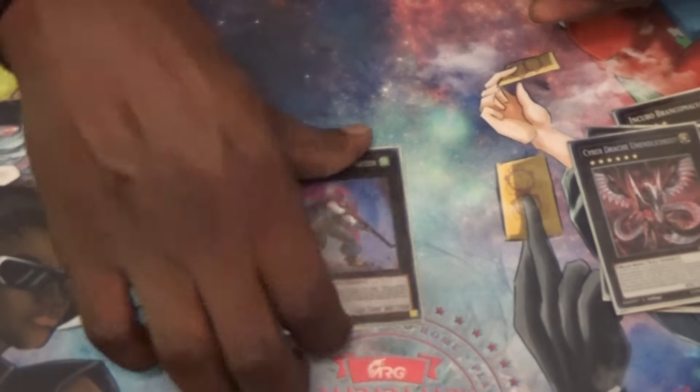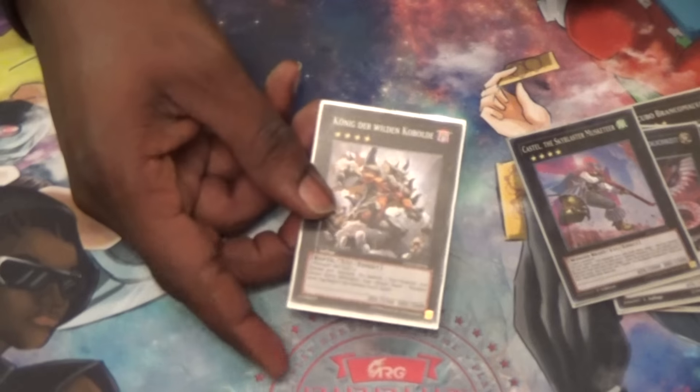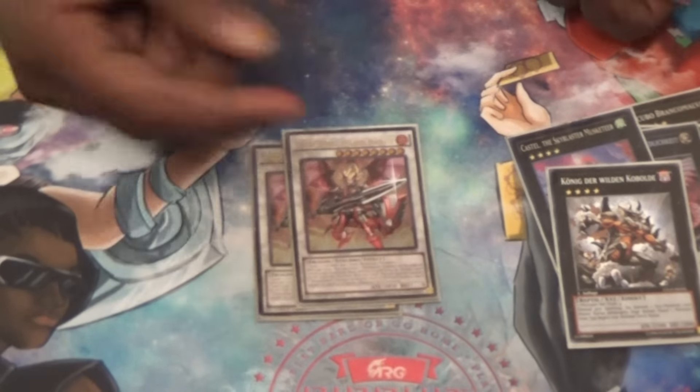Castel — staple. Feral M — search out your Lizardraw or your Mask Chameleon. Double Ignister. Broken.